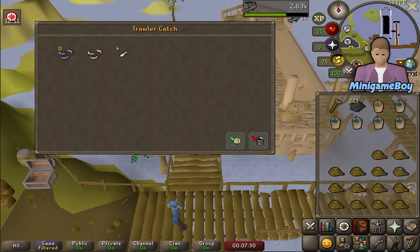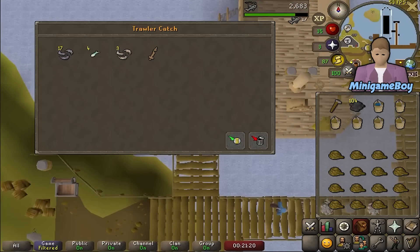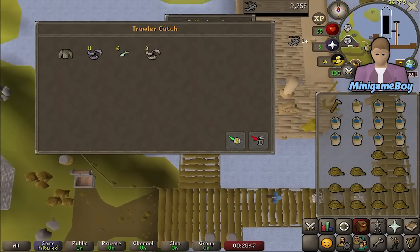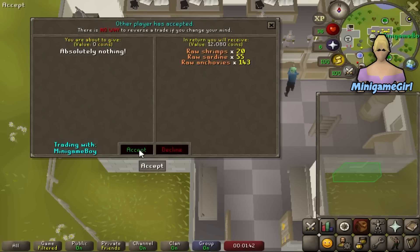Minigame Boy has been grinding out Fishing Trawler for food but we discovered it is pretty expensive because of the swamp paste, so the amount of games he can do at the moment is going to be limited. He did manage to pull a second angler piece at 8KC which is awesome. I have been assigned to cook all of his fish for XP, because he will be able to gain cooking experience soon at Tempoross at 35 Fishing, whereas I am still stuck at 10 Fishing.